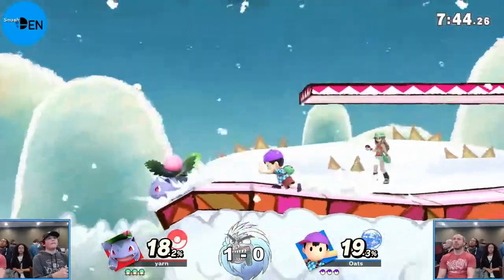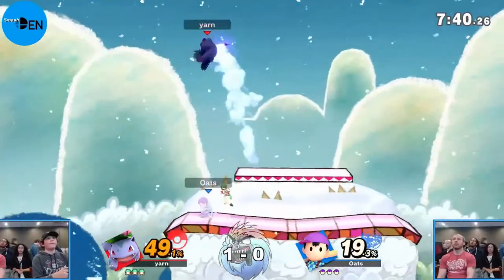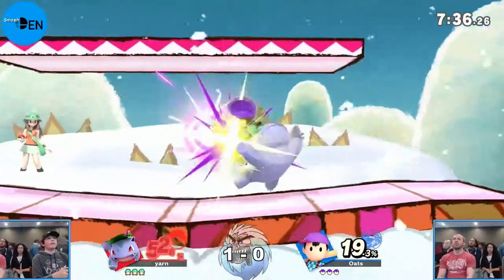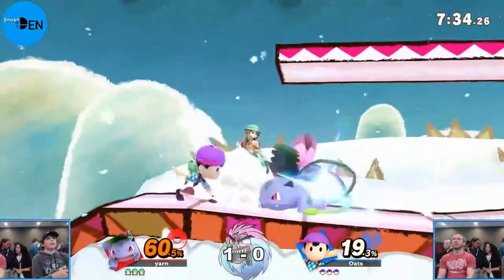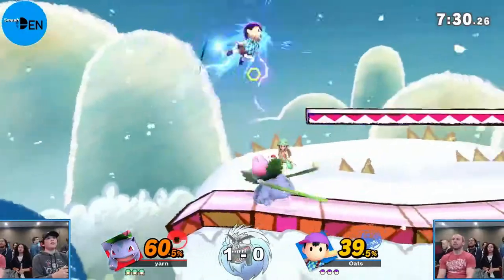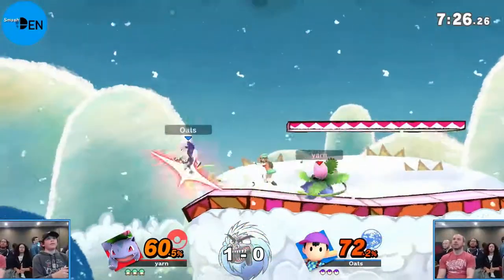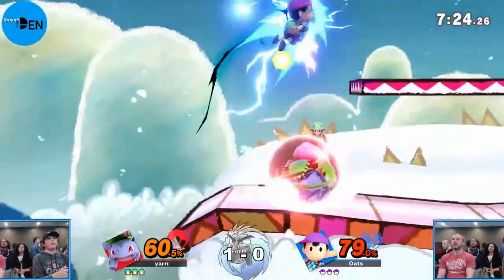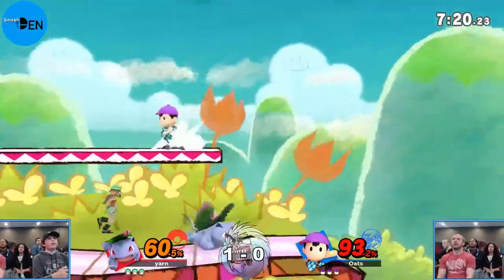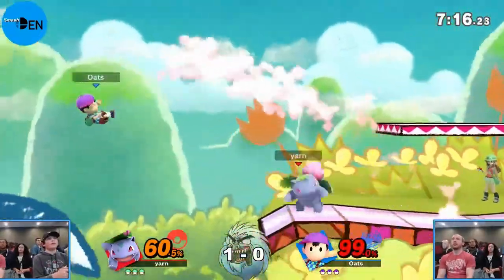Early damage is super even here between Yarn and Oats. He lands one up tilt, he lands a second up tilt - he's feeling this one! Going into that forward air combo. He wasn't able to go fair into fair, which is what Ness usually wants. A solid Ness combo can get you 30 to 40 damage pretty quick if he lands the whole thing.